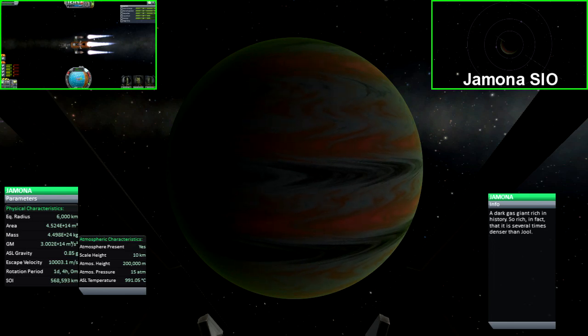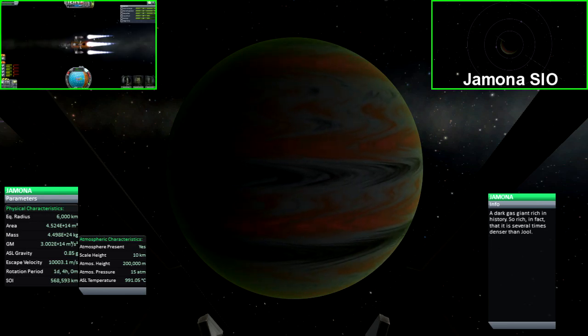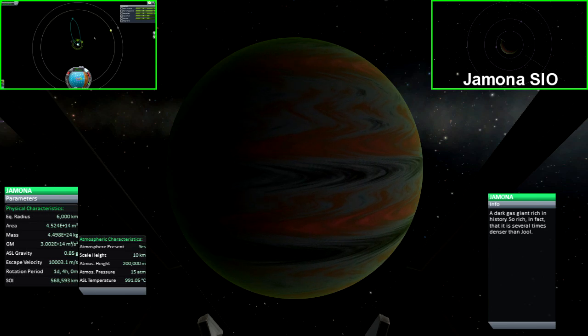Gemuna is the third planet in the Mane system. It is another large gas giant with three orbiting bodies surrounding it. Its characteristics are very similar to that of Joule, except it has several orange stripes.